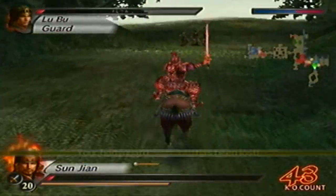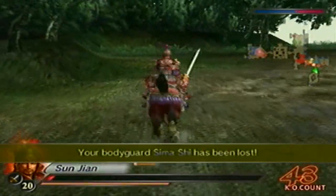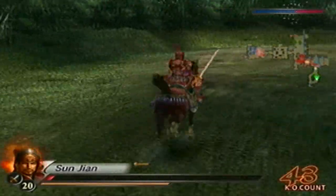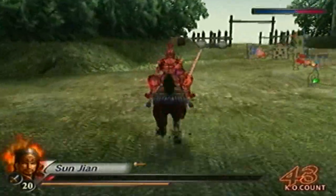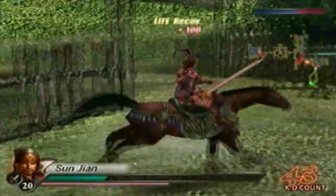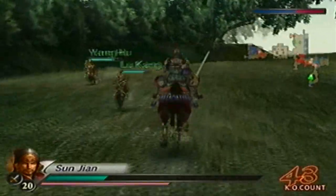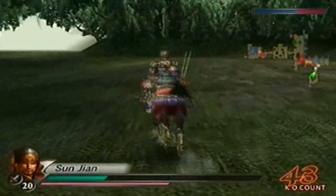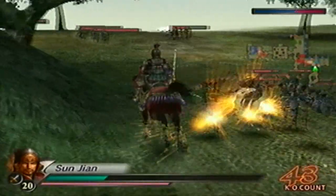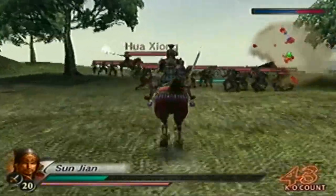There has to be health somewhere. I have three minutes to defeat — oh my God, I'm going to be racing against time. I don't want to go to Hua Xiong and have him kill me in one shot. We'll grab the health. Thank God I have the red hair. How many bodyguards did Lu Bu kill? Looks like he killed six of the eight. Now I'll go for Hua Xiong.